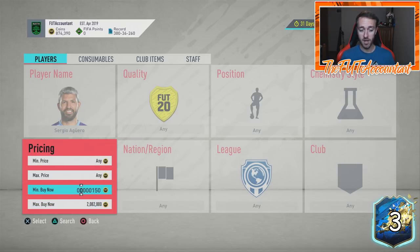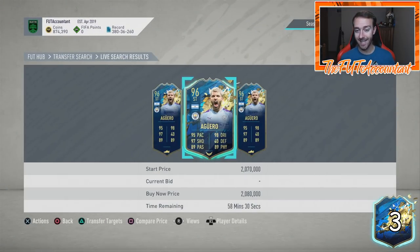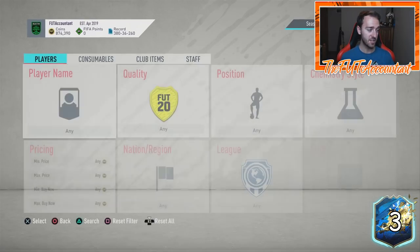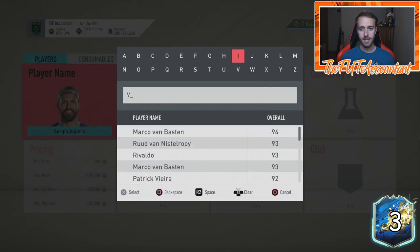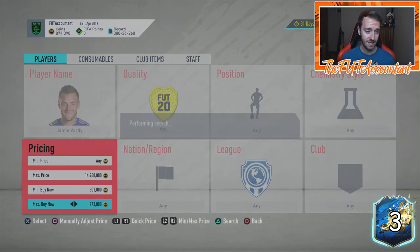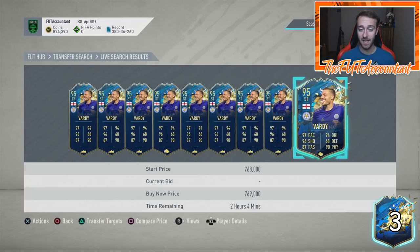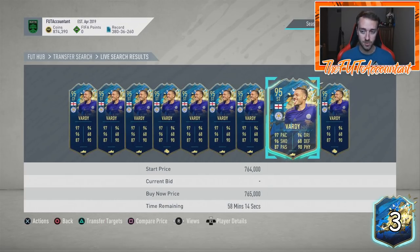I really think people are selling because they want to go do upgrade SBCs — as crazy as that sounds. That's why you're seeing these panic sells. Are these guys getting too low? That is the biggest question. For me, I don't think they're really going to start to rise until we hit the Wednesday–Thursday time frame. Supposedly on Thursday there's going to be the guaranteed Premier League Team of the Season SBC.